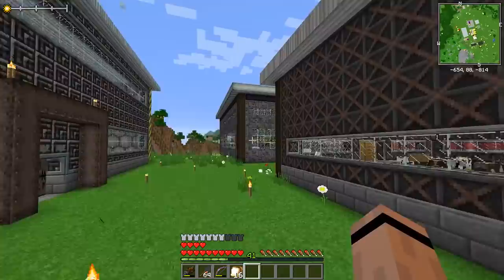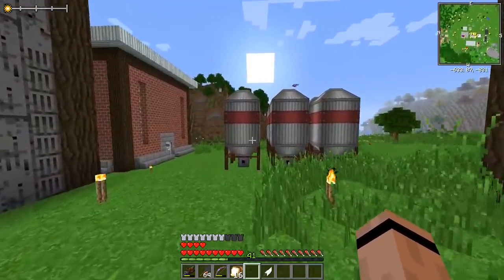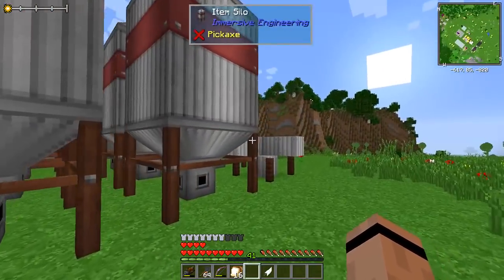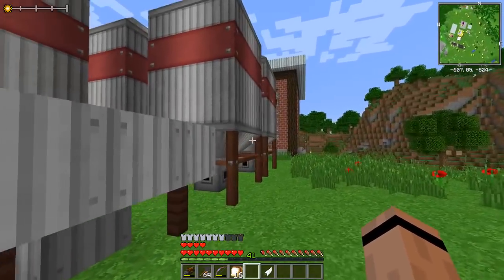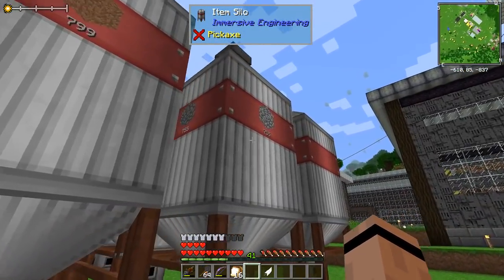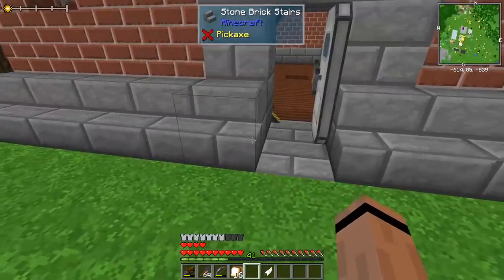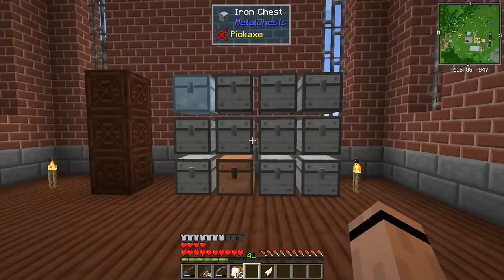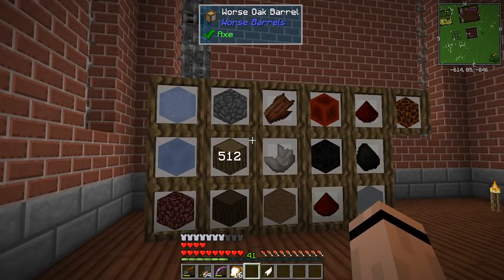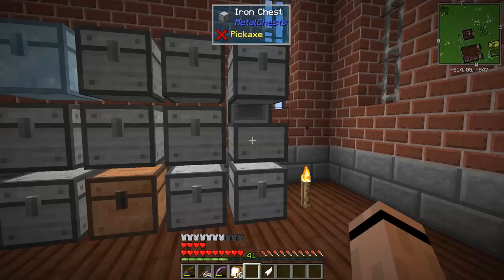So let's go over to the new storage bunker and take a look. I put up some more storage silos because we're going to need a lot of them. I've got one incomplete one — it's like three quarters of a stack of iron for each one. I started putting dirt in one and cobblestone in another. I'd like to load these up with Refined Storage, so I moved all our chests and storage barrels over here, but it's all mixed up now.